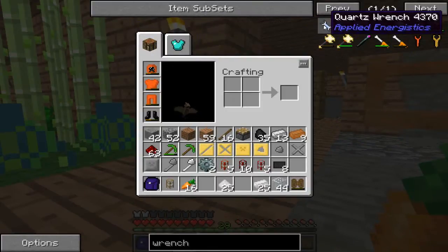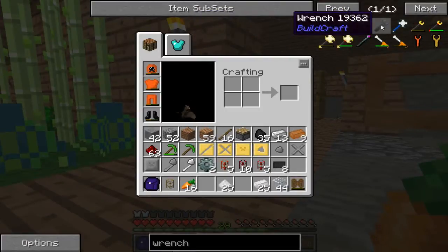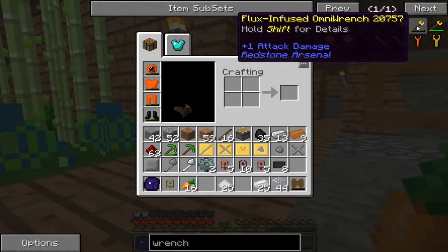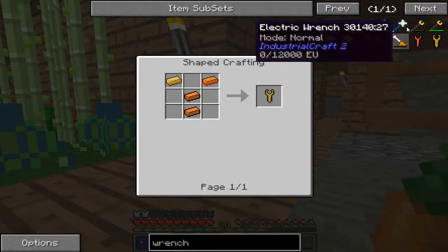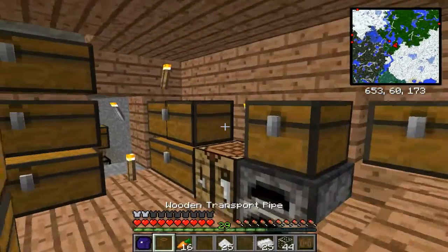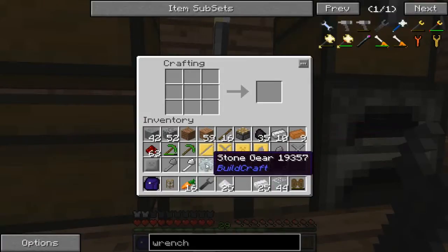Let's see, we got quartz wrench from Applied Energetics, the pneumatic craft pressure wrench, buildcraft wrench, the flux infused omni wrench. There is one still. We got a forestry from Minecraft wrench, which is actually not hard to make. There's the gear. It's okay, cause I've already got a stone gear handy in my inventory. And it won't take me long to make one, I just have to smelt iron. Oh, I've already got one right here in my hand. Ah, fair enough. I'm just trying to be as self-sufficient as I can.